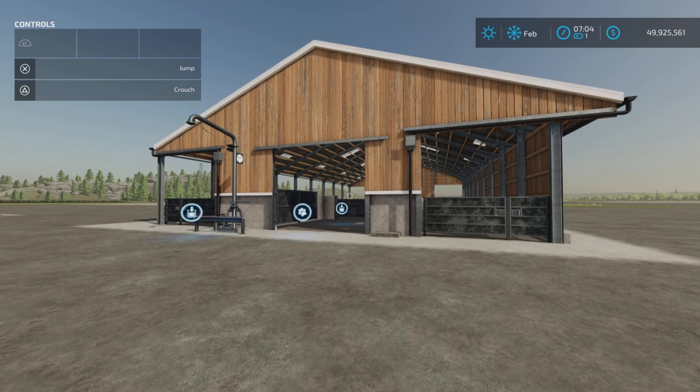There's nothing about manure in the description for this mod. All it says is cow's husbandry set, cow barn with open grass yard, price, daily upkeep, animals, 200 cows, enclosed cow barn, price, daily upkeep, and animals. No mention of internal manure storage.